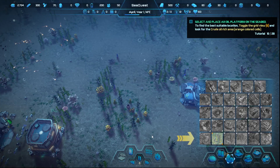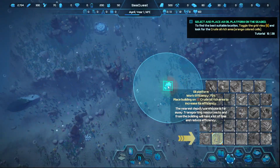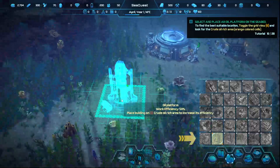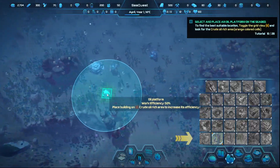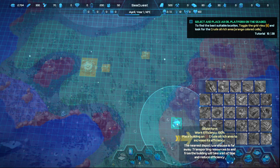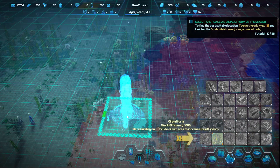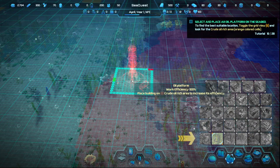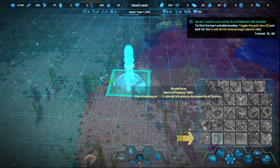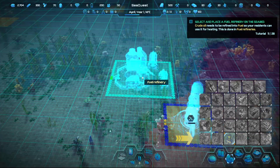Select and place an oil platform on the seabed — yeah, yeah — and then we'll have to get a refinery. We got some in there, we'll get some closer. I guess we're going way out here — that's fine. Oh good, they made the resource percentage more prominent; 99 — we want to hit that 100%. There we go, and then that's going to get pumped to here.